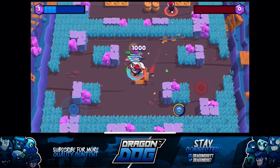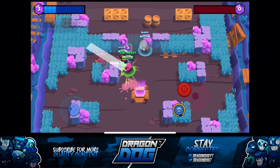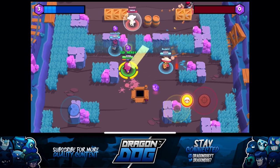I think by far Gene's best game mode is going to be gem grab, because he's going to be able to pull in the gem carrier and take him out really quickly with his high damage, which could turn games around really quickly. I'm interested to see how he's going to affect and change the meta.